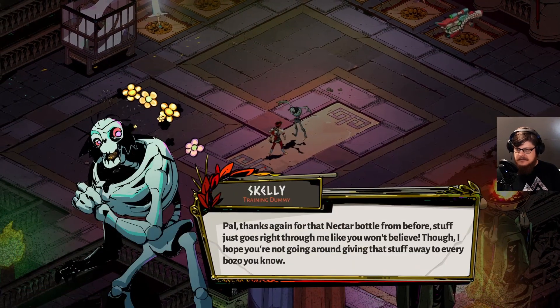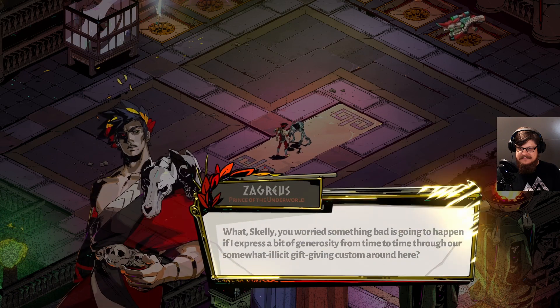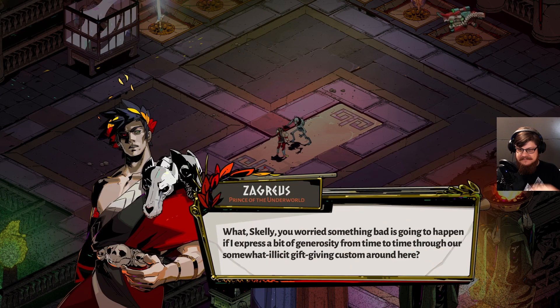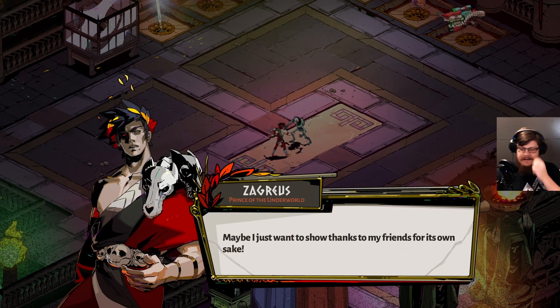[Skelly:] Thanks again for that nectar bottle before — stuff just goes right through me like you won't believe. Though I hope you're not going around giving that stuff away to every bozo you know. [Zagreus:] You worry something bad is going to happen if I express a bit of generosity? [Skelly:] No, I'm worried you'll be wasting your time. If you give that stuff away, don't expect to get anything back — not after the first time, anyway. Usually. But I'm just saying, don't get your hopes up. Nice how Skelly gives us the info that only on the very first gift we get a keepsake — but upgrading relationships will still be worth it.